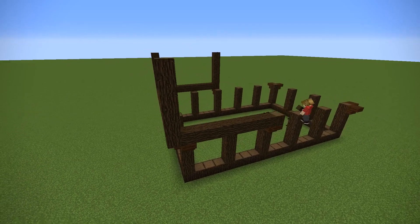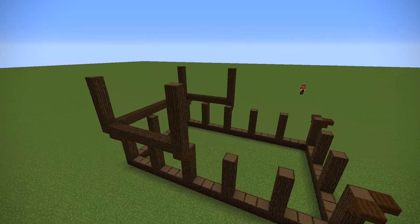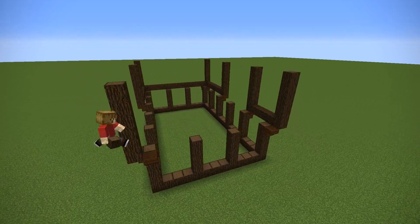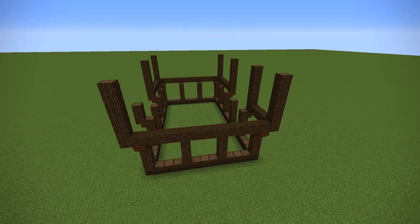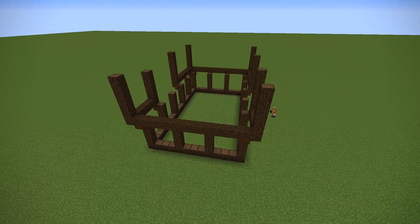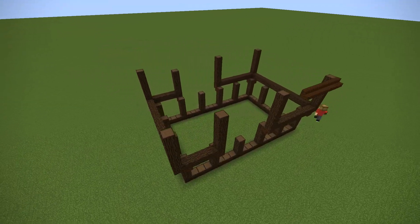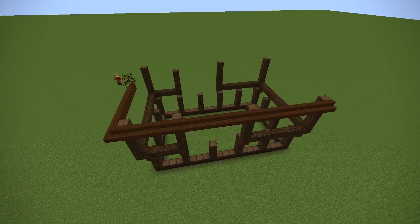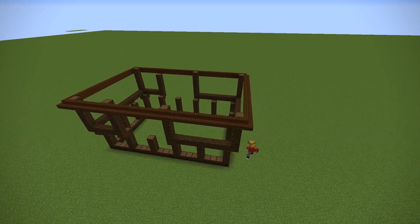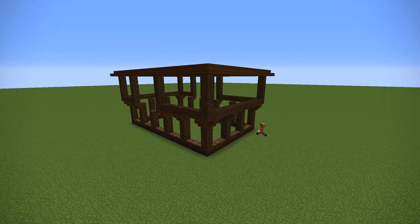I've created a very simple box framework on one half of the build, stopping just before the center, and I'm going to create another one that's slightly smaller on the other side. So I'm essentially going to have two separate bits of framework either side of the build, one smaller than the other. There's a lot of flexibility in this design. I'm then adding an overhang for the roof just to define where it's going to go all the way around using staircases.